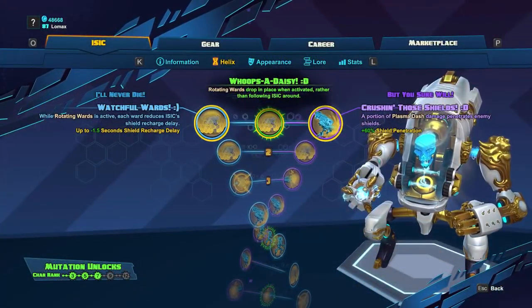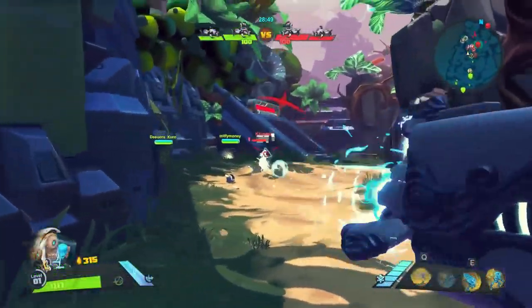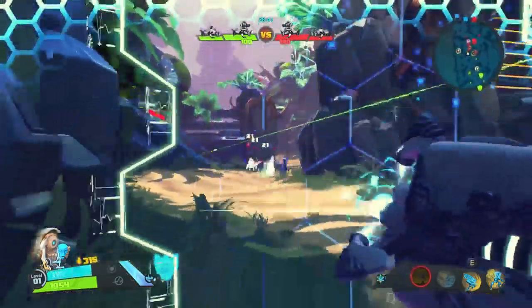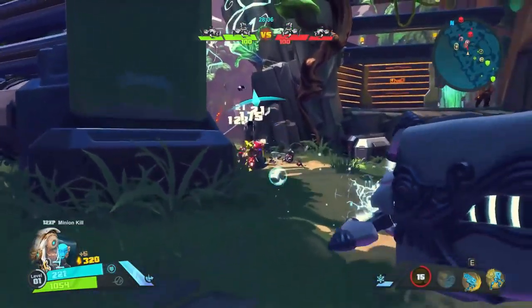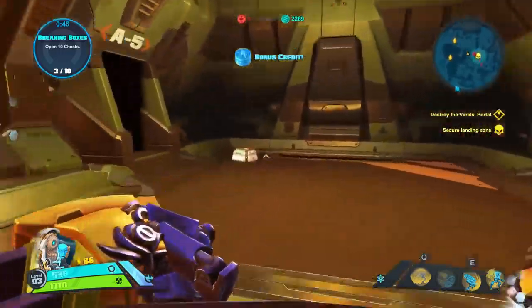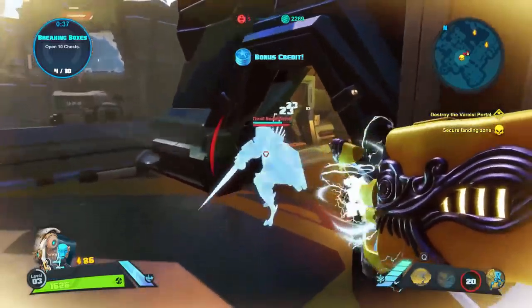Let's get into Isaac's Helix Tree now. At level 1, we'll have a choice between Watchful Wards and Crushing Those Shields. Watchful Wards is going to reduce Isaac's shield recharge delay depending on how many wards are up — each ward will provide about three-tenths of a second of shield recharge delay. This is a great defensive skill, as you can pop your wards if your shield is down to bring it back up faster. Crushing Those Shields is going to provide shield penetration for Plasma Dash, but Plasma Dash doesn't deal a whole lot of damage and you should be using it for mobility. I'd pass on this skill and take Watchful Wards here instead.